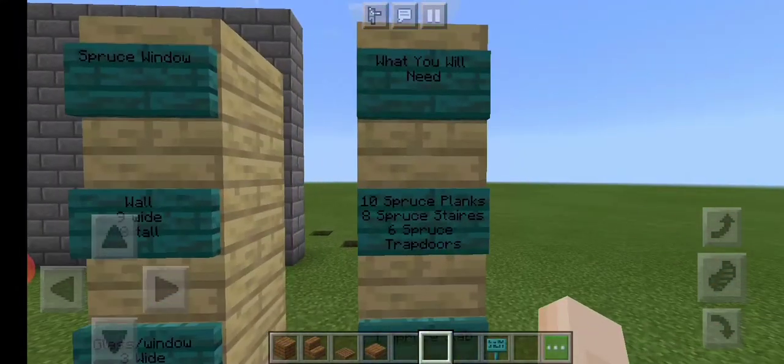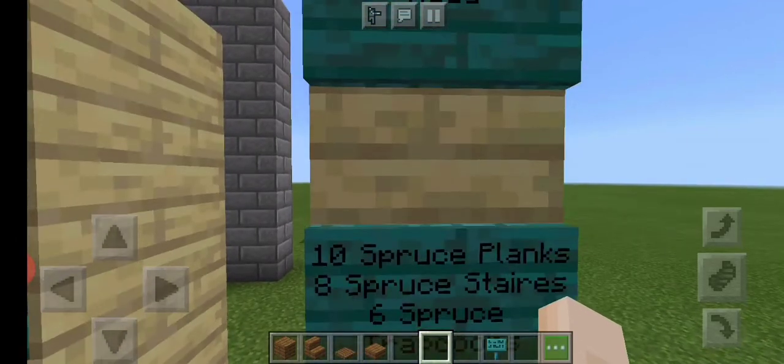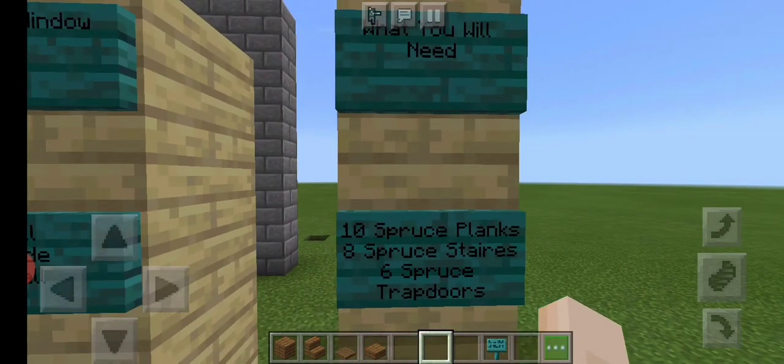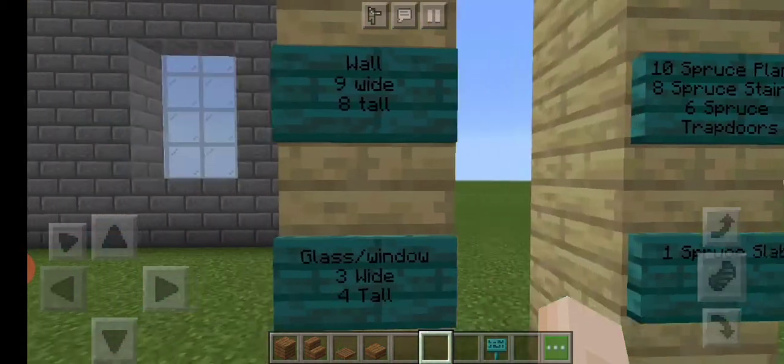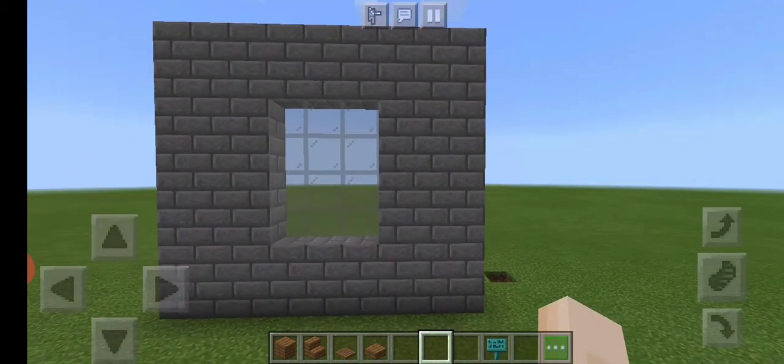Then what you will need: ten spruce planks, eight spruce stairs, six spruce trapdoors, and one spruce slab. So there's not a lot of blocks that you need.